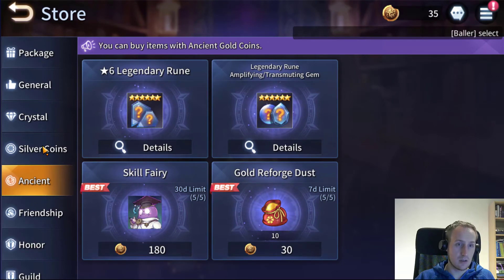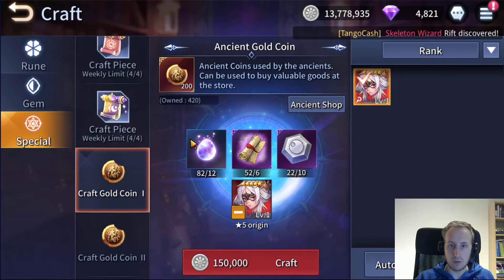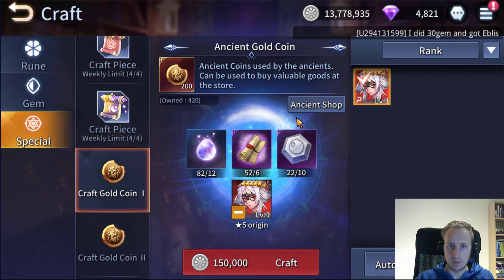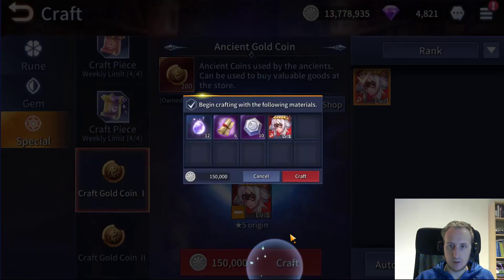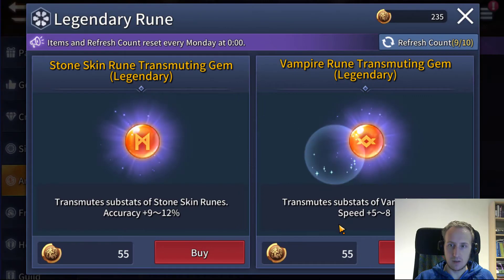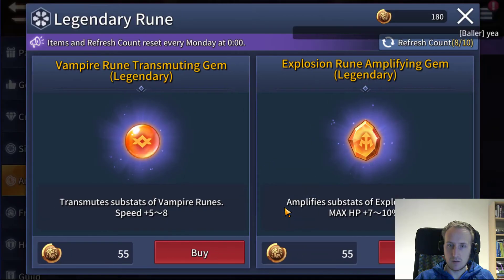We can actually craft some — you feed my dupe Morgan and as you can see you need them. Let's craft that away — wait, not enough material? What am I not seeing? I have everything... or is it capped? I think it didn't select my unit for some reason. There we go — got 200 more coins. Now let's get my transmute — the other one is not really necessary. Max HP, and another transmute to speed.